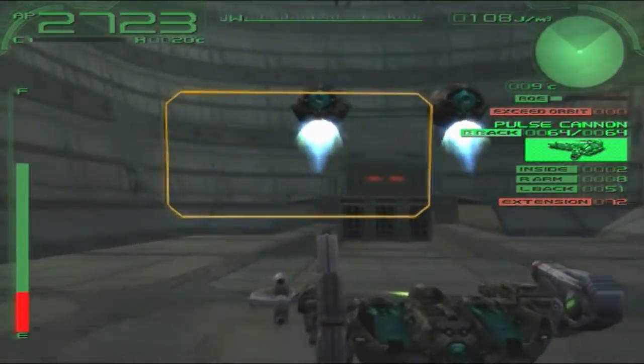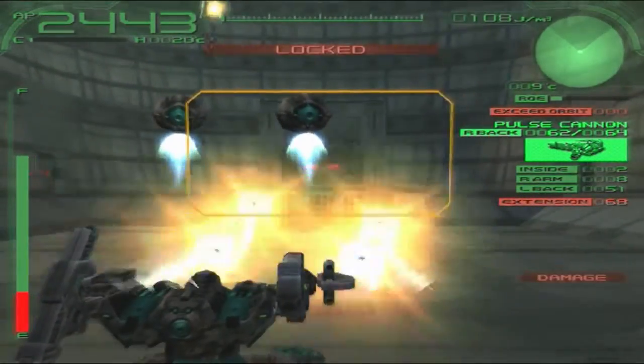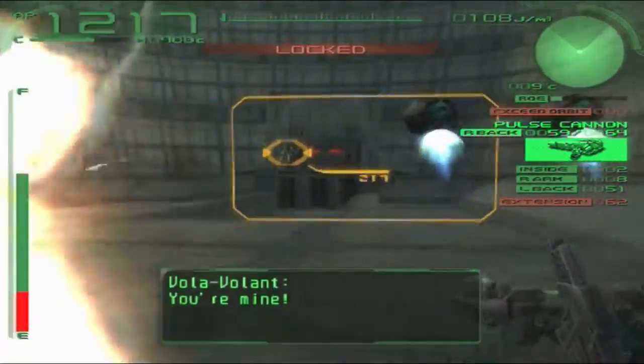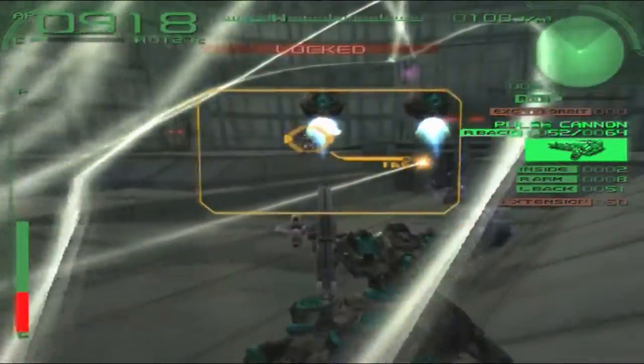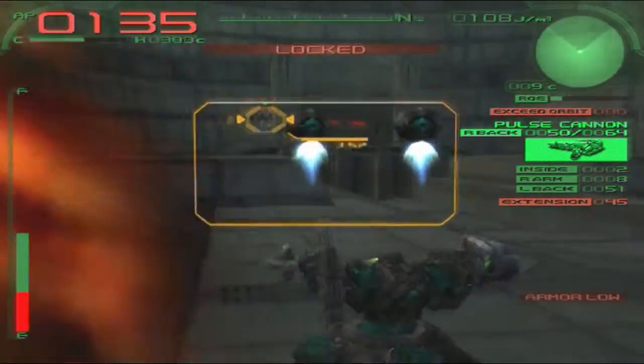He is gonna start jumping a lot because he has hover legs, and every enemy AI with hover legs has to jump a lot. I don't really have the mobility to dodge his missiles unless I maybe stay close to him. No, that doesn't change anything.